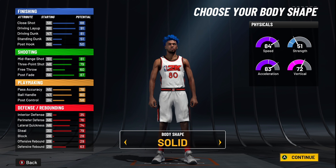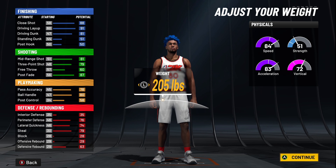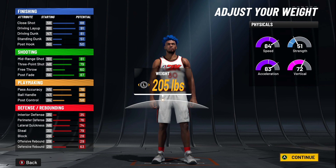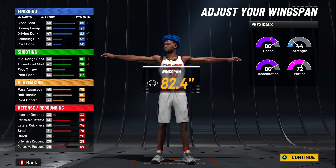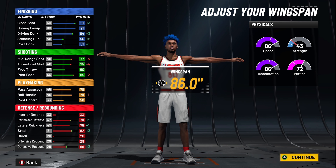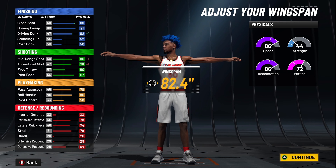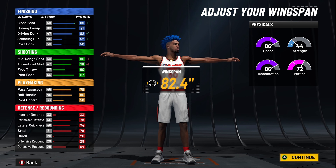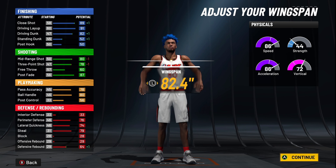For body shape, doesn't matter, pick one. Height, you're going to go 6'5" — the majority of my builds are 6'5" and 6'4", because those two are really the best heights if you're not a play shot. 6'4" and 6'5", chef's kiss — best heights. Weight, come down to lowest weight. Wingspan, go to 82. The reason you don't want to go max wingspan is ball handling — if you grind the build out you'll have 80-plus ball handle, but for people that don't want to grind, come down to 82. You still get contact dunks because you're going to have slashing takeover.